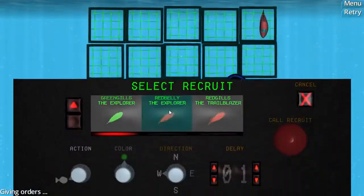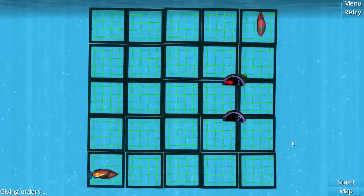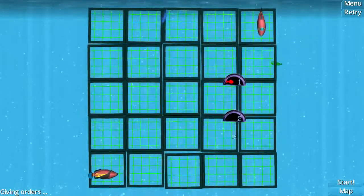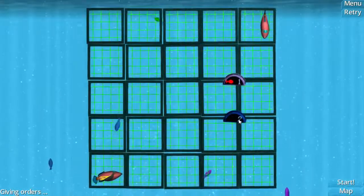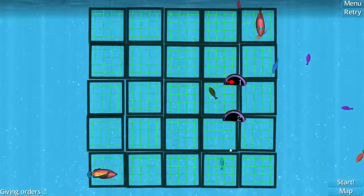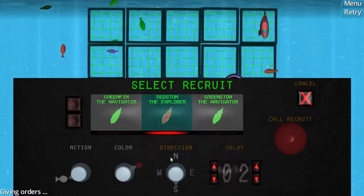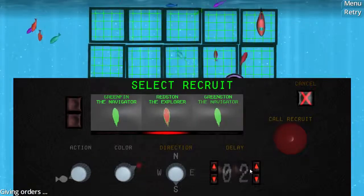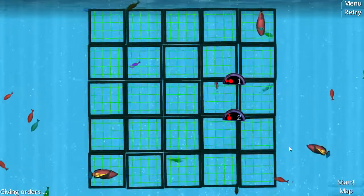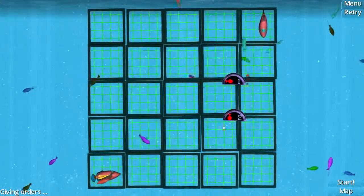Okay. Recruit a red troop facing east with a delay of one, and this other barracks with a minimum delay of two. We want to have a troop facing south, so that after three turns it will go down to this bottom row here. Choose the red, choose the south, keep the delay of two, and call it in. These icons here show us what our choices were.